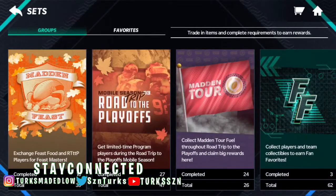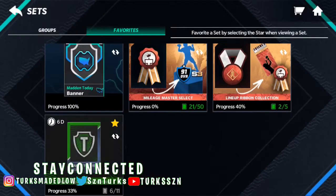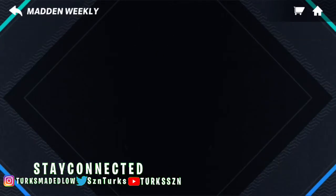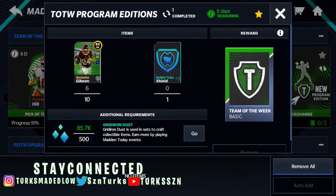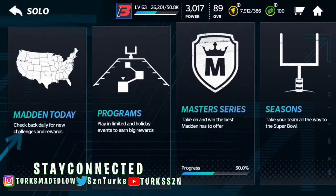So basically, with that, you should have the 90 overall version of Tyreek Hill on your bench or wherever. The program edition set — which is what you want — you can upgrade this by completing the program edition sets, which requires 5-8 dust and 10 players from the week, and 1 shield. For the players, you can do this by doing the events or from the auction house.